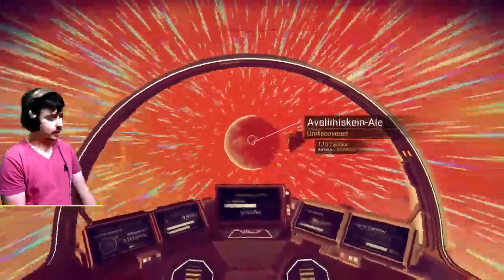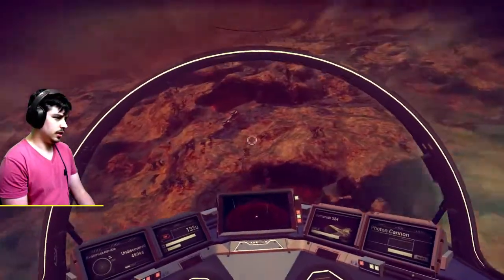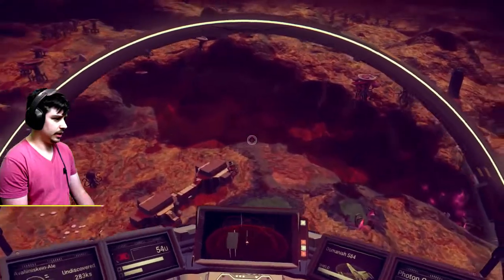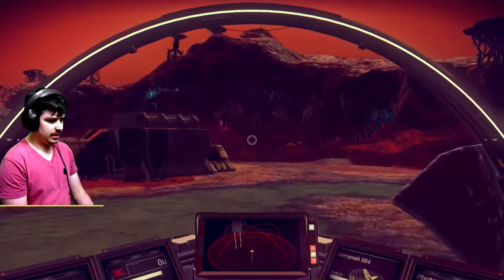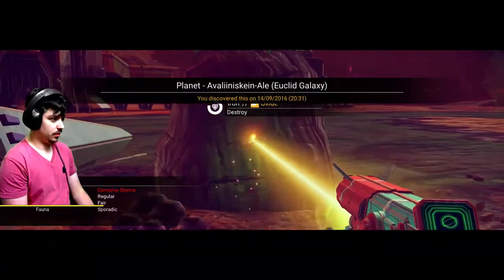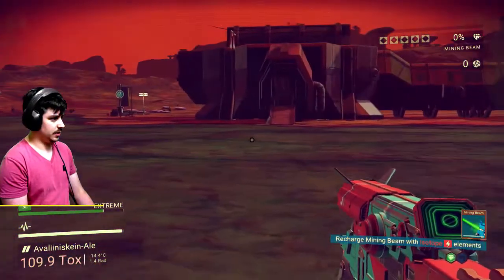Now we need some iron and then we can fix our ship and then we're good. We have finally arrived at the planet. Let's land by this thing — oh there's some highly valuable metal there. Let's initiate the landing sequence next to this thingy-ma-jig. And look, some iron — exactly what we needed. Corrosive storms...